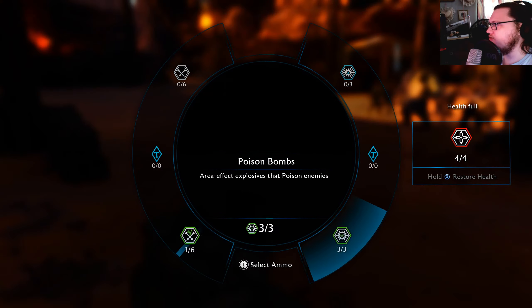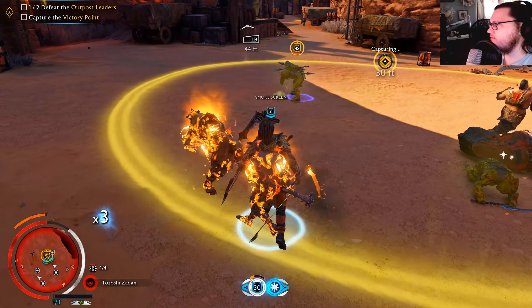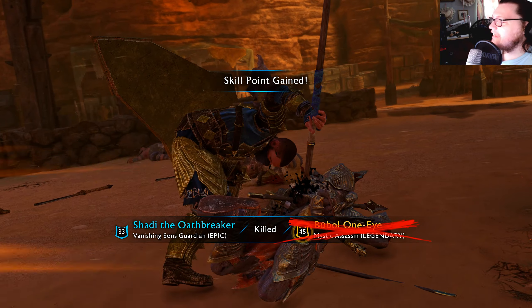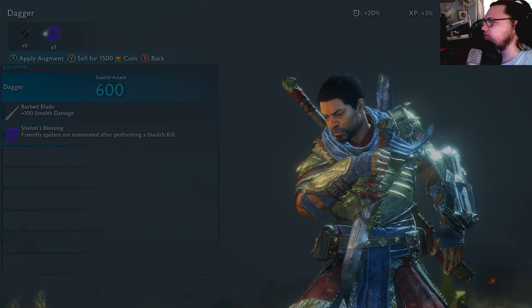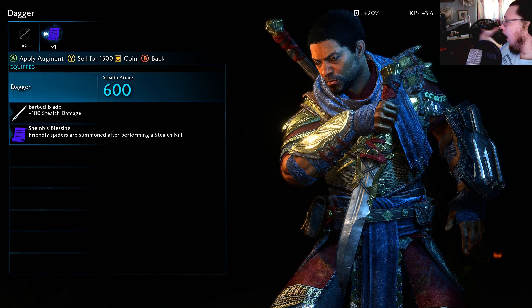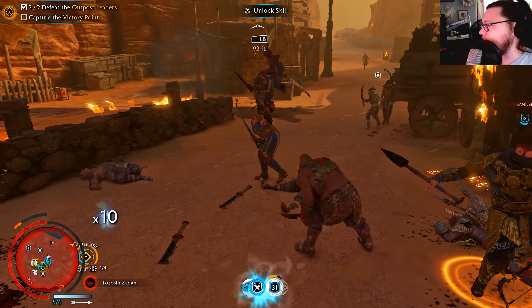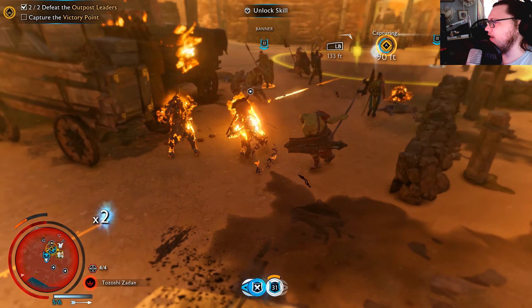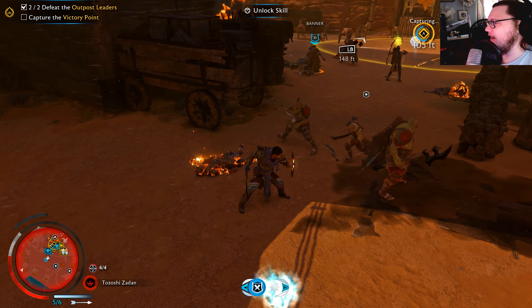Now he's poisoned — good. What's going on? Oh, you immediately got enraged and literally got back-stabbed. That's a legendary dagger thing. Friendly spiders are summoned after performing and stuff — bro, I didn't expect that in this game mode. That's freaking epic! Let me show you my fire — he doesn't want the fire, let me show you my fire from behind. There you go.